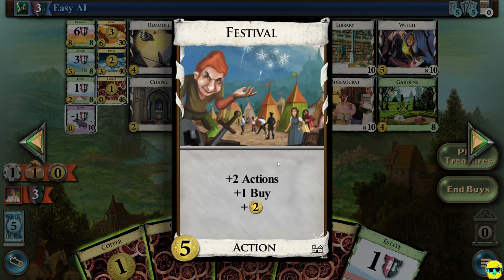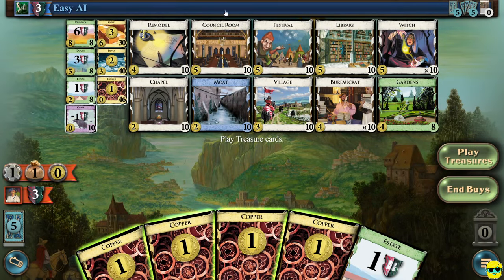Then there's festival, which costs five and gives you two actions, a buy, and plus two money. This is an amazing card. Why is two actions important? As you start buying action cards, you'll realize you can only play one action per turn. If you have festival and council room in your hand and play council room first, that takes your action and you can't play festival. But if you play festival first, it gives you two actions — so you can then play council room, maybe draw another action and play that. If you have an action-heavy deck, festival is sensational.